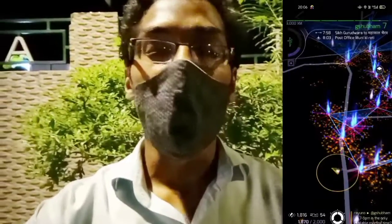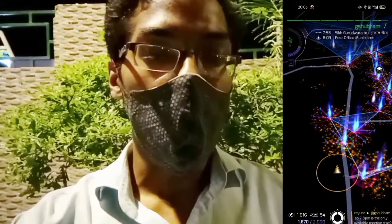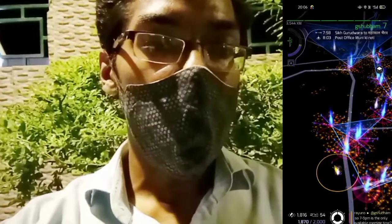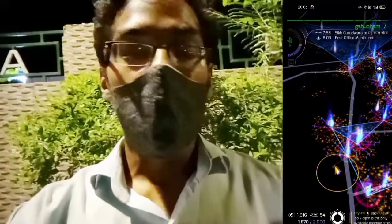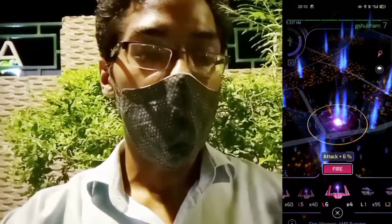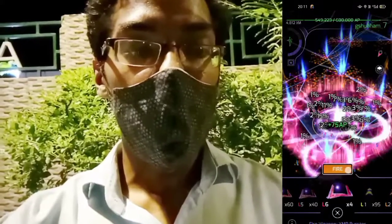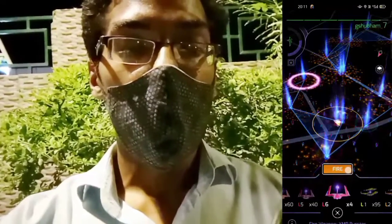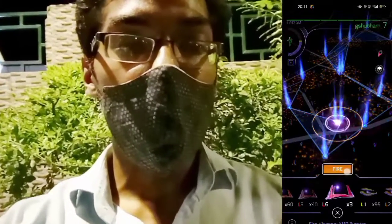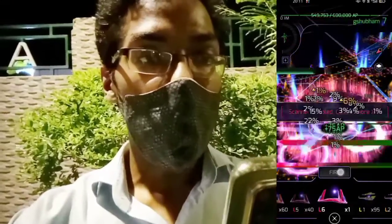Trainers, we have reached our very last destination of today's adventure in Ingress. Here you can see a lot of pokestops created by me in Pokemon Go. In Ingress this time, Team Resistance is holding these portals which are blue in color. Let's quickly go to our attack section and do some damage to their resonators so we can deploy our Team Enlightenment resonators. We are giving massive damage to the links created by resistance trainer Raenu.